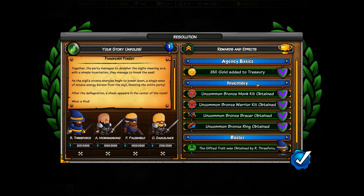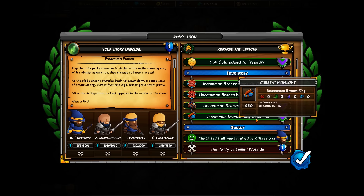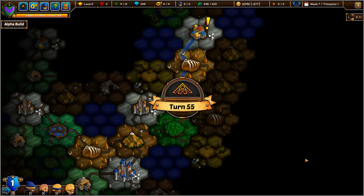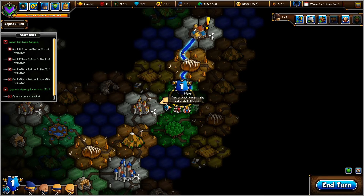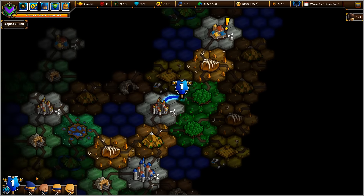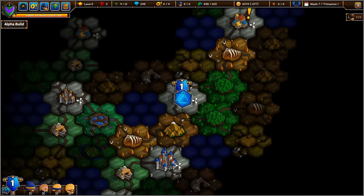What a find: 250 gold, uncommon monk kit, warrior kit, bracers, and a ring. The gifted trait was obtained by Three Force, and the party obtains one wound. That's unfortunate.